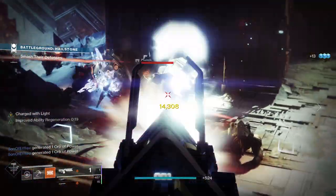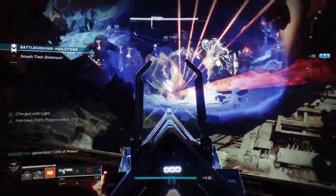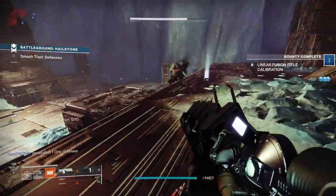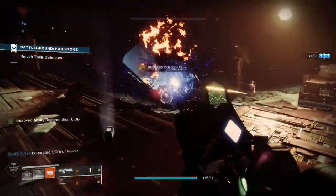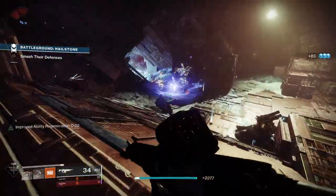Sleeper Simulant inflicts extremely high damage per shot, making it a devastating weapon against bosses — it can even penetrate closed Shriekers. It was the subject of a nerf last season as it was dominating Gambit with invaders wielding it. It's also one of the best-looking weapons in the game, with roots in Destiny 1 and that nice Warmind and Rasputin motif.